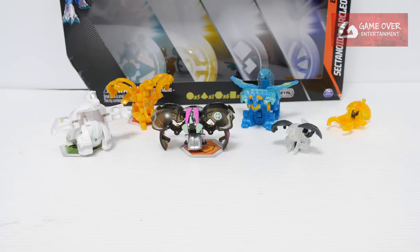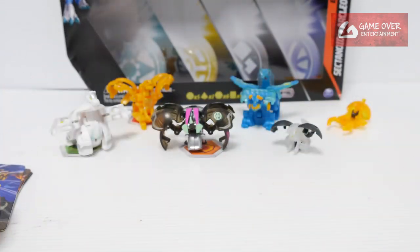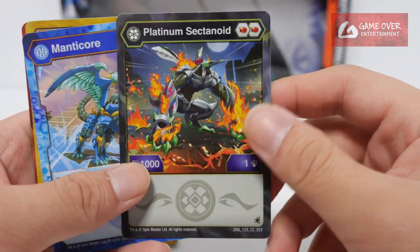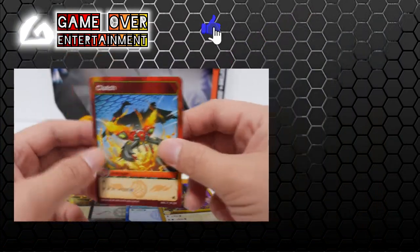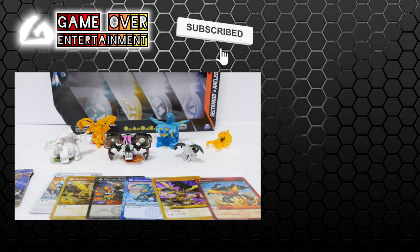So this has been my unboxing of this Battlestrike pack. What did we get? We have 3 gate cards, Haos Helcore, Aurelis Nelius, Darkus Platinum Sectanoid, Arquus Arcleon, Aurelis Sledge, and Pyrus Clutch. This has been my unboxing video for today. Thanks for watching — if you enjoy this content, please click the like button and subscribe. See you next video. Thanks. Bye.